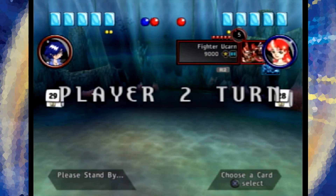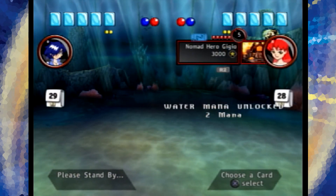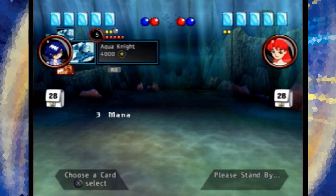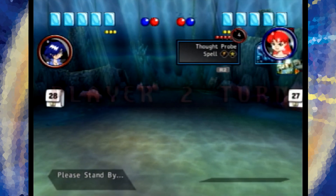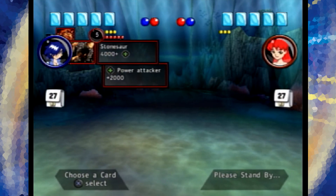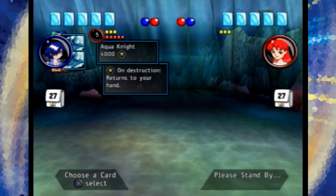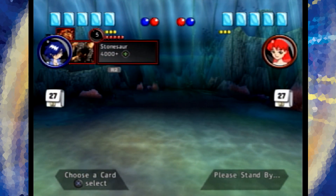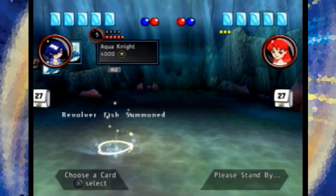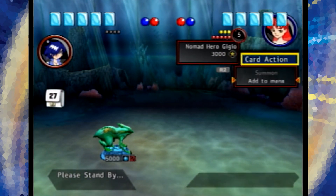Light has stronger blockers than water, usually. You get two Spiral Gates, sure! Can I do anything yet? No? Well, at least she can't do anything yet either. What an opening. I got a fish out. She's probably going to just Spiral Gate it, because what else is she gonna do?